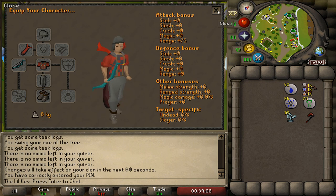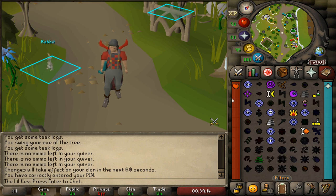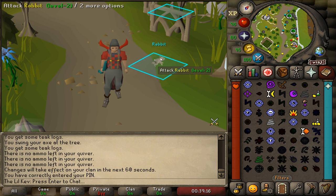In your inventory you're going to want to have runes to either cast weaken, confuse, or curse, as these spells will not damage the rabbits when you attack them but they will gain their aggro.